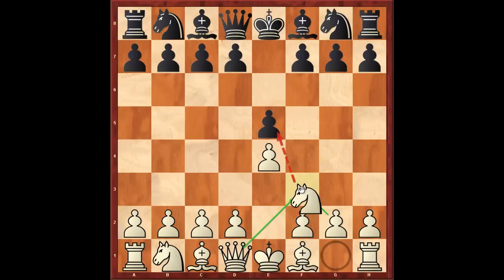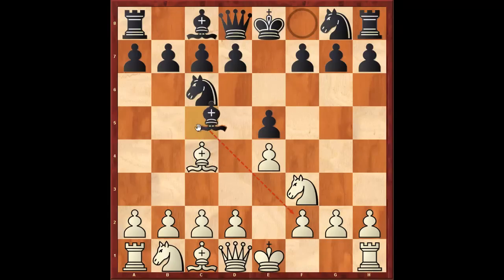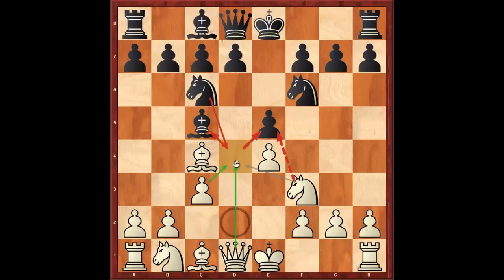After e4, e5, knight f3, knight c6, bishop c4, bishop c5, white now plays c3, and after knight f6, d4, pawn takes, pawn takes, bishop to b4.